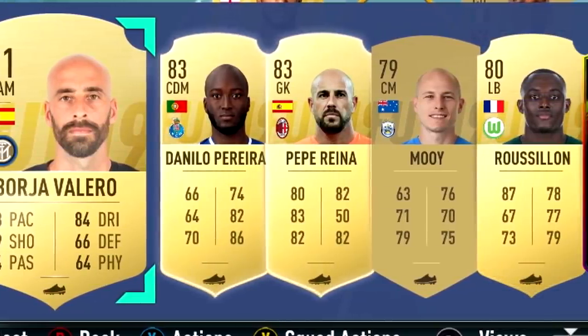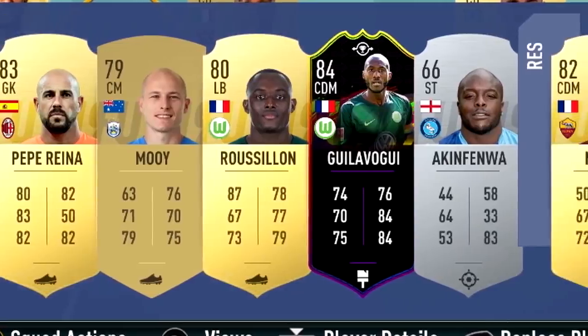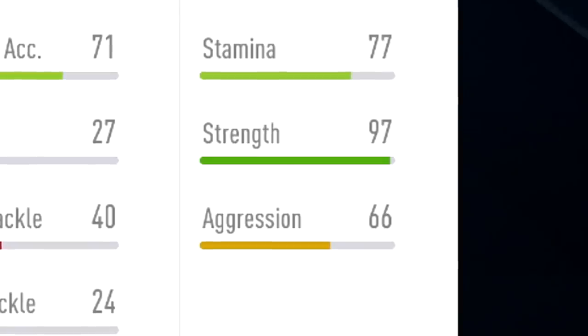So if we take a look at the bench — first is Valero, next Pereira, then Reina, Moy, Russelon, Gulaboggi, and Adebayo Akinfenwa. Look at him, mate — what's his physical? 97 strength, boys! He actually had to be in this team. Akinfenwa is on the bench and we're going to try and give him an appearance in this game — hopefully he can make an impact.